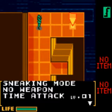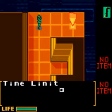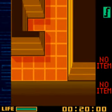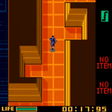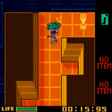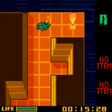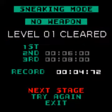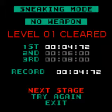Sneaking mode, no weapon, time attack level 1. Time limit 20 seconds. This one is by far the easiest one - run all the way to the enemy, knock him out, and then go to the exit. We had slightly more than a second left, so very easy.